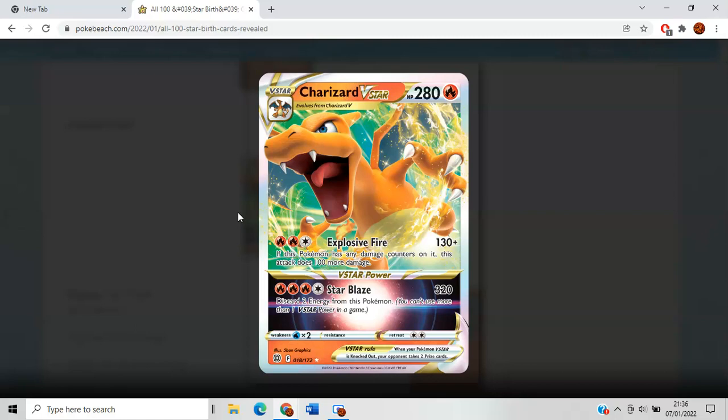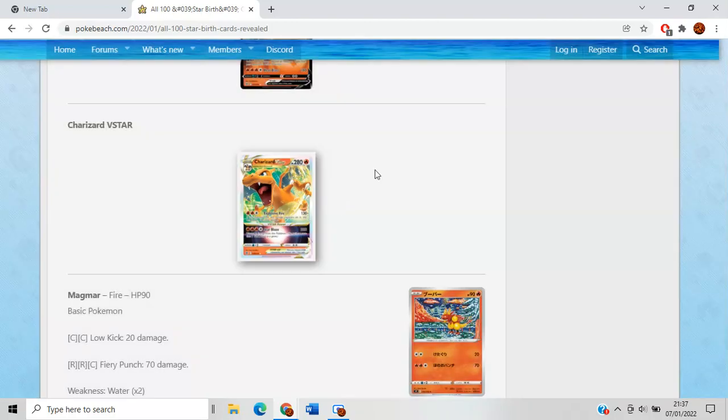Shaymin V-Star's Explosive Fire does 130, and then if it has any damage counters on it, it does 100 more. There is a Stadium card that lets you attach a Fire energy from the discard pile to one of your Fire-type Pokemon and place two damage counters on it. So Explosive Fire will always be doing 230. That does lower your HP a little, but it's probably a worthy sacrifice to do 230 flat. With Choice Belt doing an additional 30 to Pokemon V, Explosive Fire is actually doing 290 — that's essentially a one-hit KO on all other V-Stars. And then V-Star Blaze doing 320 is insane. I think this card is actually really good.